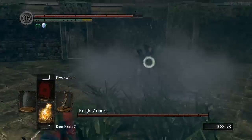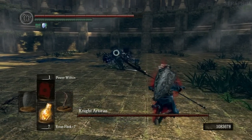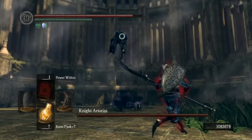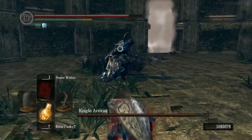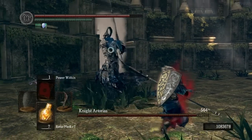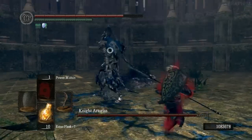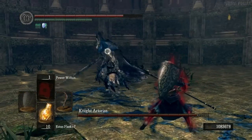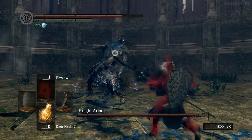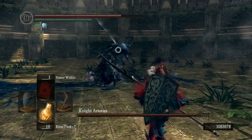The first attack by Artorias we're covering is the jump attack. You'll notice he squats down, does a little shriek, and then propels himself — and the best time to dodge is at the last possible second. A lot of these dodges are going to be made with the Dark Wood Grain Ring on, but they are possible without it; you just have to time your dodges slightly later. If you want a video showing a successful run without the ring, I'll link it in the description.